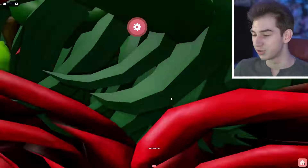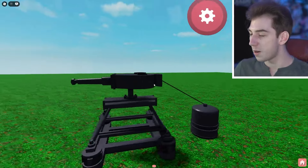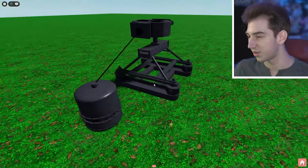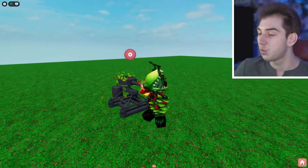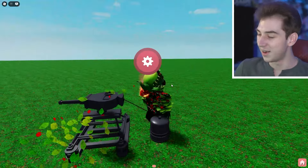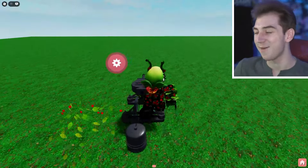This model looks really, really nice. Here's a roundabout POV of it — it's got a little firing end, a little canister, and you can actually walk through it, which is nice in case you don't want it blocking off a certain area. There's also a settings menu we're going to get into right now.